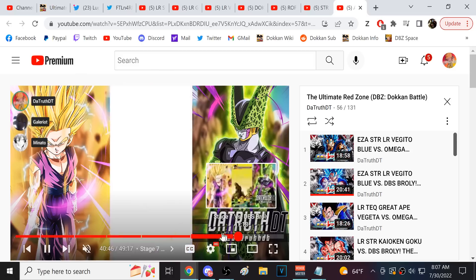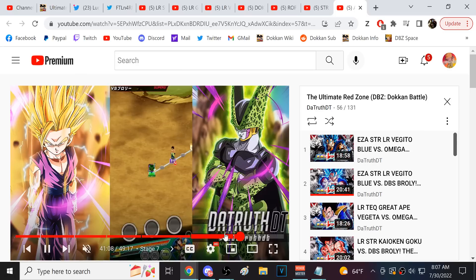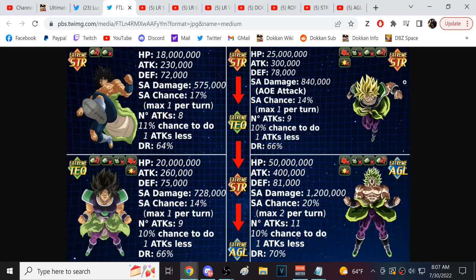I was very particular with my team — I only have one character not in the Android/Cell Saga, and I made sure they were on the rotation opposite Android 16, which worked out really well. When beating this Broly fight you really have to account for the AOE phase.